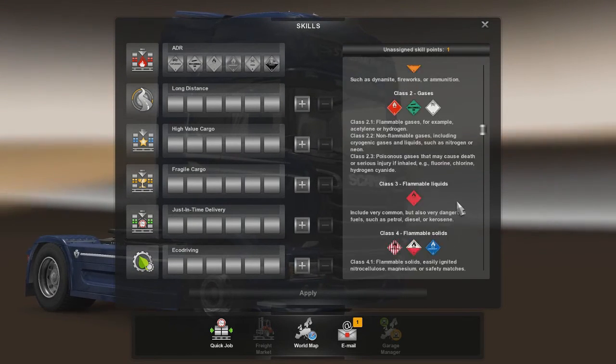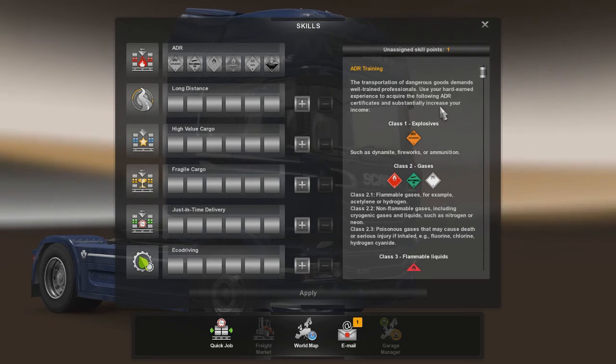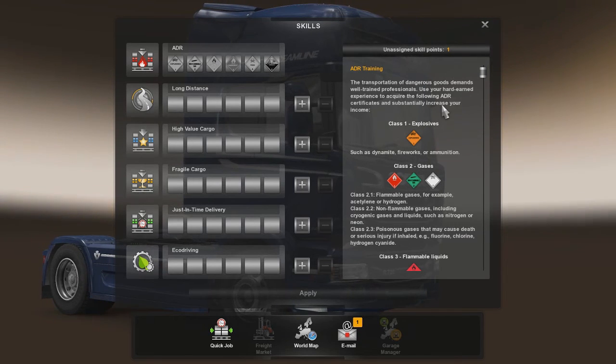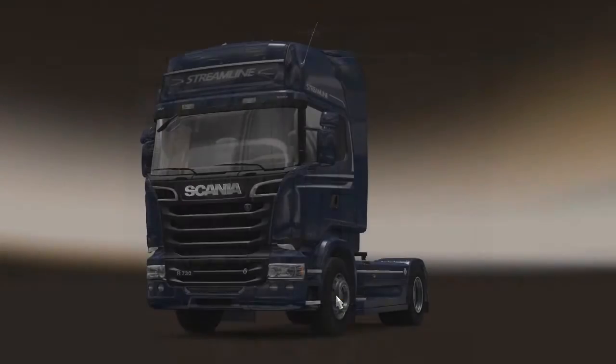These are the ones that if they get in a crash, they pretty much have to call the emergency services if anything is possibly leaking. These are the dangerous goods that you would see out on the roads with those stickers. We're going to put 1 point into long distance driving and hit apply.